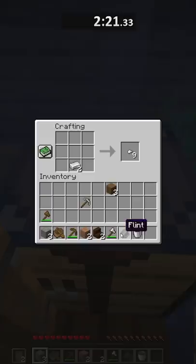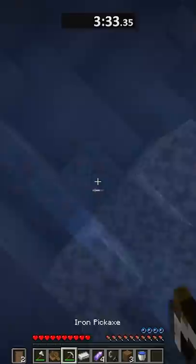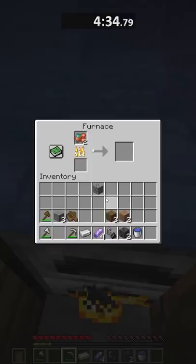Now it's time to find the amethyst geode. I swim into it, get the shard, then go into a nearby water cave to find some copper. I smelt up the copper, make my spyglass, and now let's go to the ravine to make our portal.